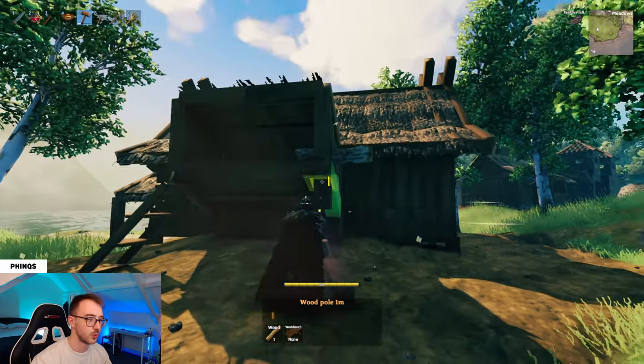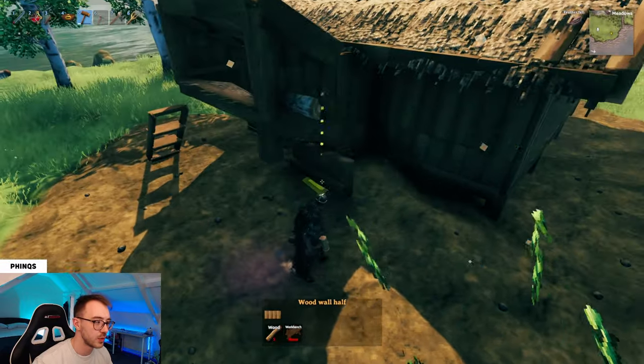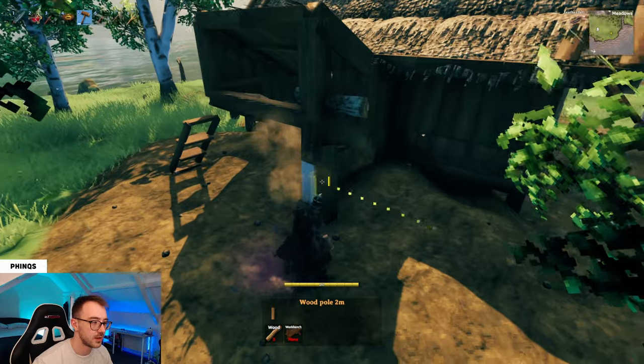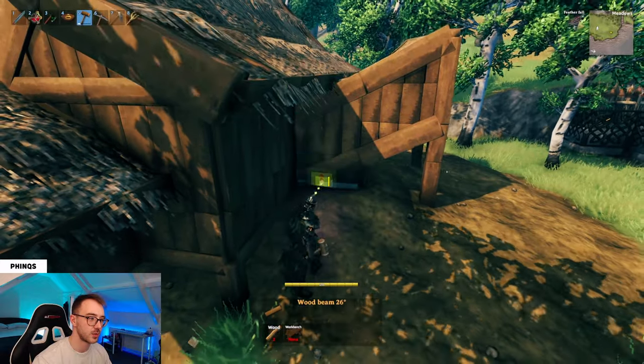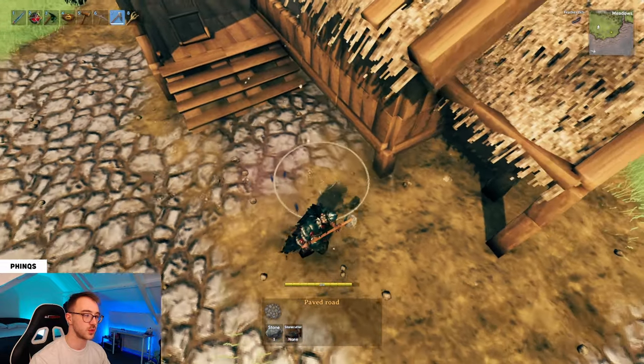Similar to the bay window, I'm going to have the wood poles going down into the soil. If you're struggling to get a lock point, add in something like a wood wall half, then place the wood pole into the ground. The way the wood beams end can look a little weird, so tie it back into the structure with the wood beam 26 degrees.